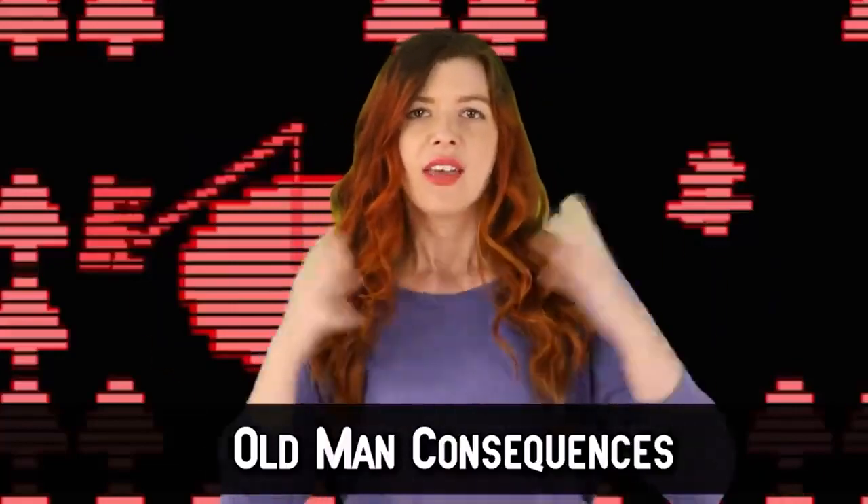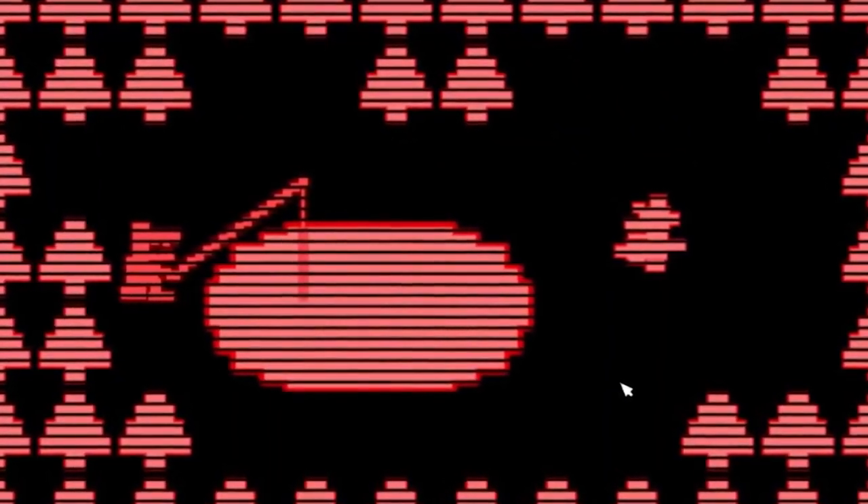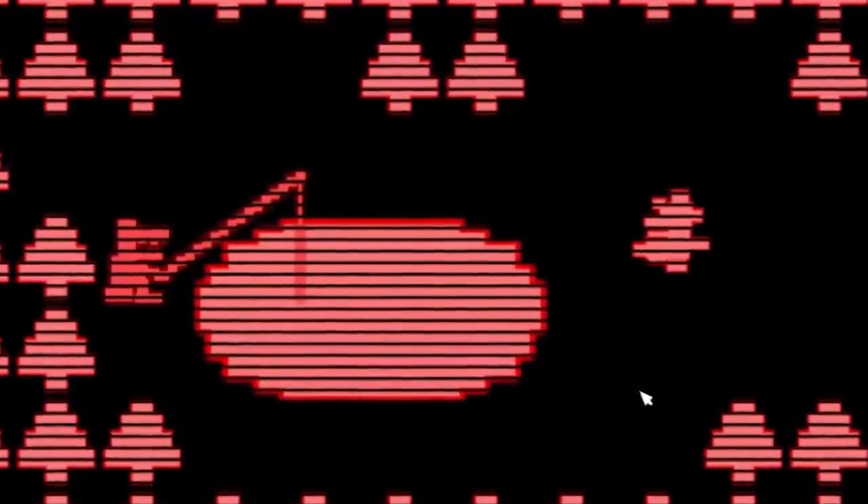Old Man Consequences is an ending you have to reach in a very specific way — visiting glitches and moving in a specific path to the fourth one. Once you access that glitch, it takes you to a sub-tunnel with nothing but some trees, a lake, and a fishing man who appears glitch-like, red with jagged teeth, shaped somewhat like a crocodile. He tells you that you've bottomed out in the code and must just accept it. If you've gotten every other ending and visit multiple times, it's actually possible to beat and kill Old Man Consequences — who doesn't really put up a fight.